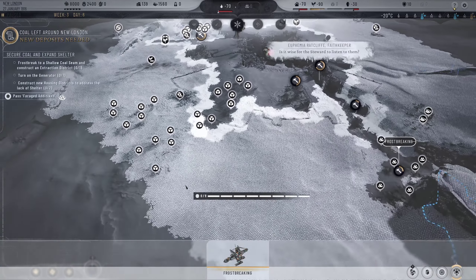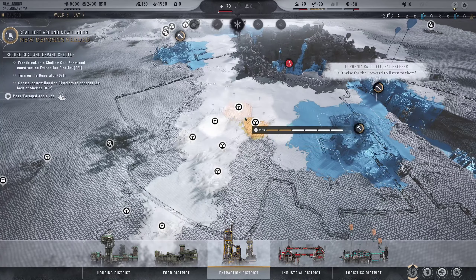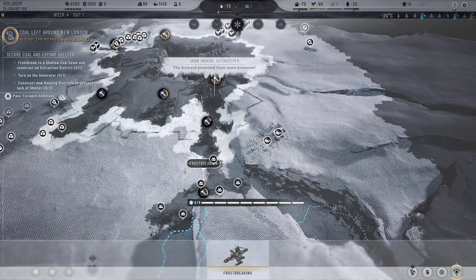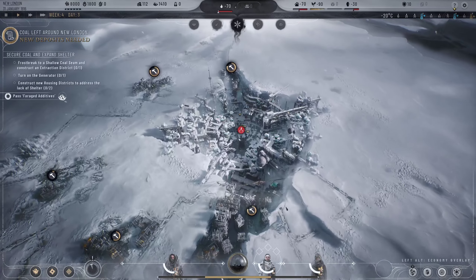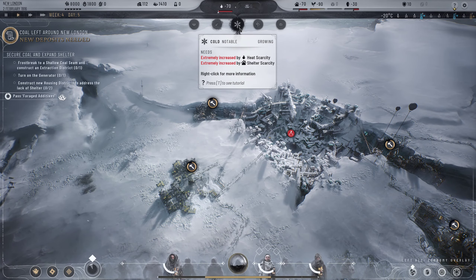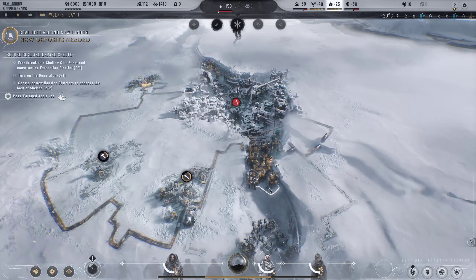We've managed to break our way towards the coal areas - very nice. We don't have much money left, but we can get a decent amount of extraction and potentially build a goods facility later on. More importantly we need to get all this coal out. People are getting a little bit tense, probably because everybody is very cold since the generator is still off - it's minus 20 out, even though minus 20 is probably the best it's been in a long time.